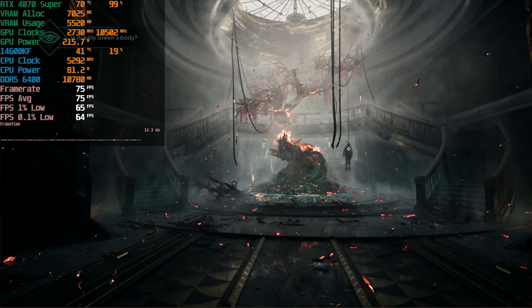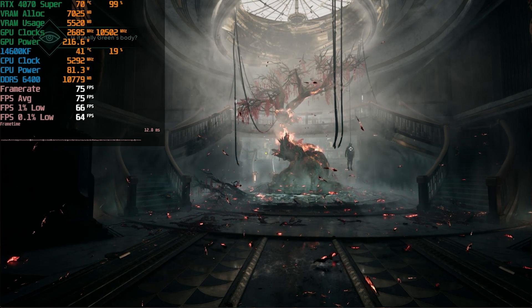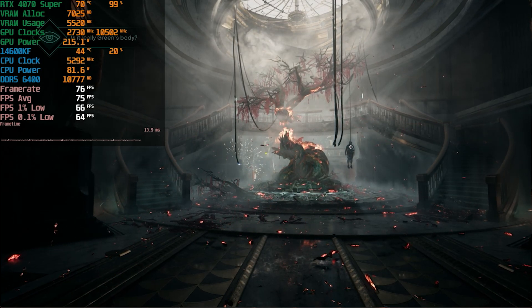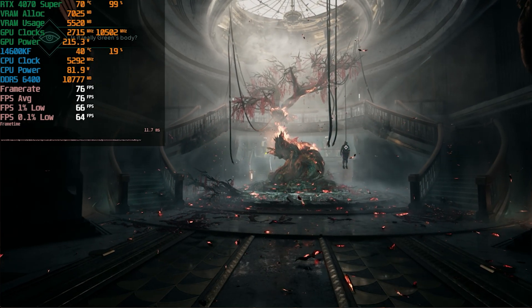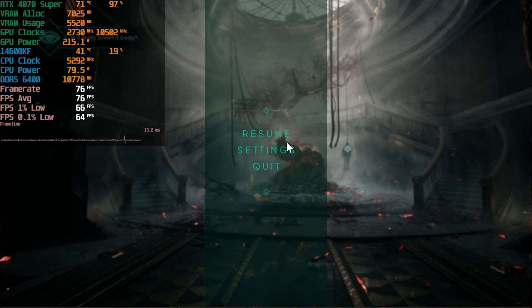Today we're testing the RTX 4070 Super in Nobody Wants to Die. The game came out a day or two ago. We're pairing this GPU with the i5-14600K running at stock, DDR5 6400 MT/s CL32 memory, and everything else is at stock as well.